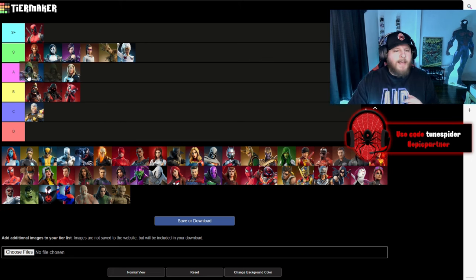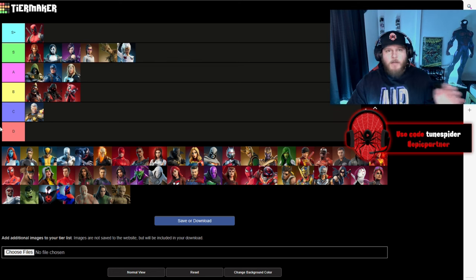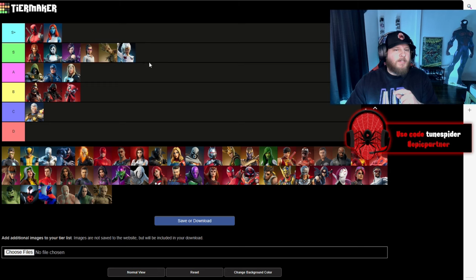Doctor Doom is going to be at the top of A. I love that he had his own location and he's also super accurate, but I just wouldn't have him with the S's and S pluses. Mystique is going S+. The skin is super comic accurate for the X-Men Black comic series, and the ability to change into a skin that you just eliminated automatically puts this at the top tier. I just wish they would have given us that all-blue look.